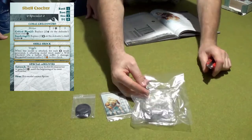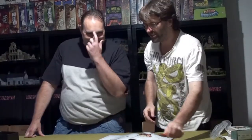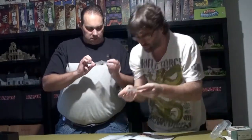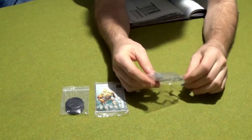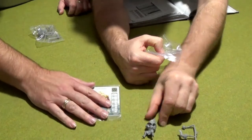We'll open this one up here. That is really sharp — like mega sharp! It's a serious knife. So what have we got? A few different pieces: a main body and a sprue with the weapons, an arm, and it looks like the head. So pretty straightforward.